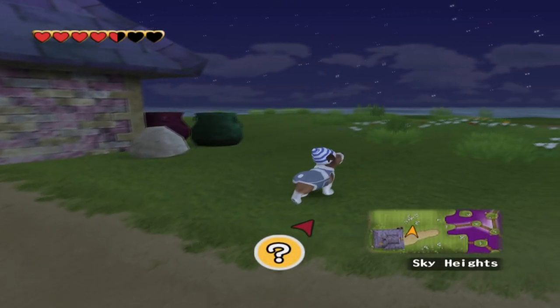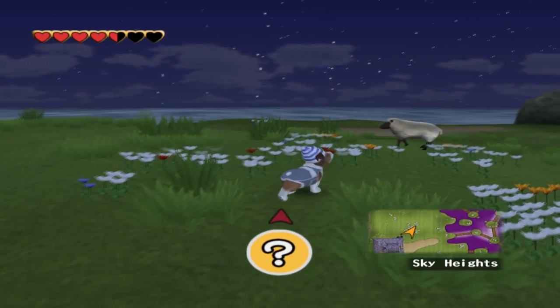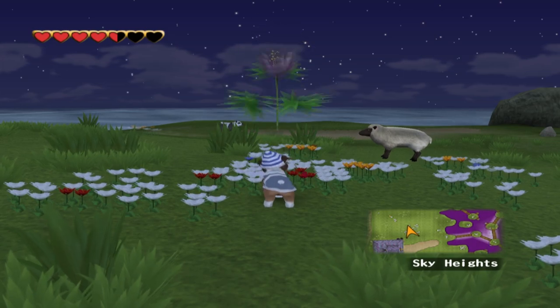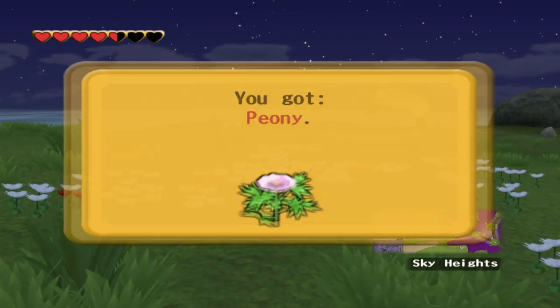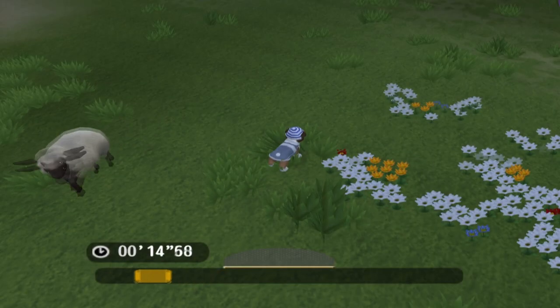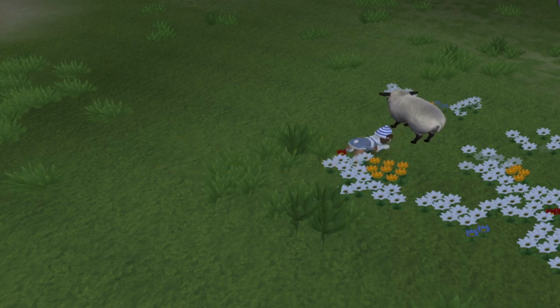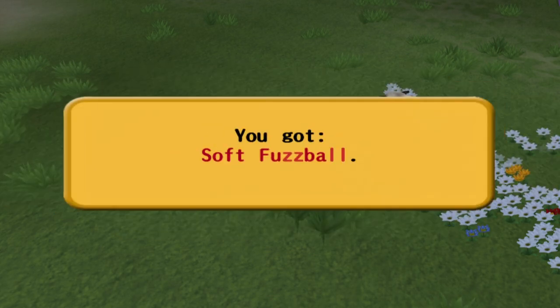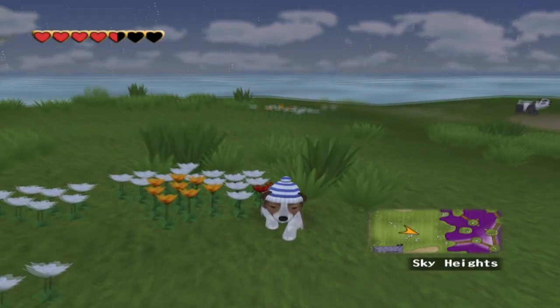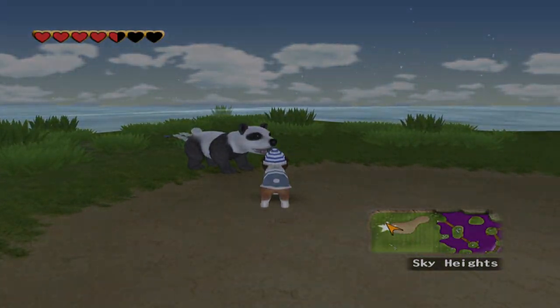I'm going to sniff around the swamp too because there were definitely some things over here. There's a sheep we should try to catch. That's a panda — oh, we got a peony! You can scare these guys by barking at them — I didn't even realize you could do that. What do you have — is it another fuzzball? A soft fuzzball — that'll be something new. I'm going to look around for some of the secrets we've missed.